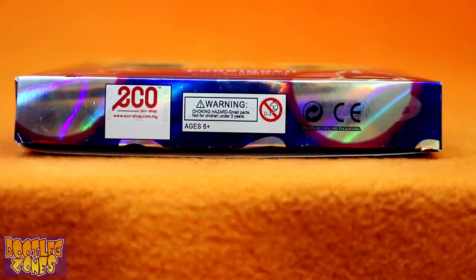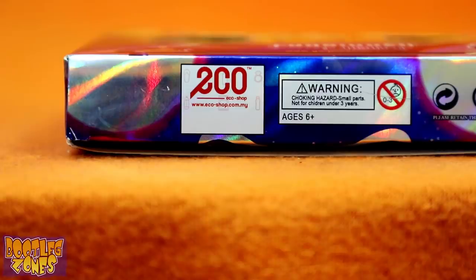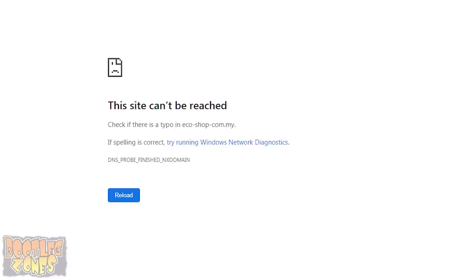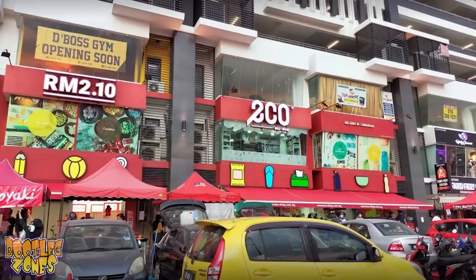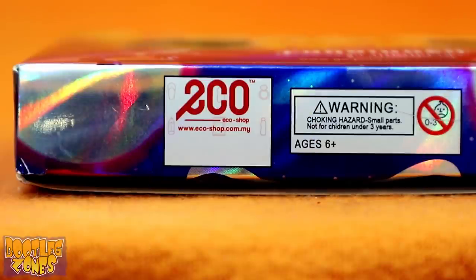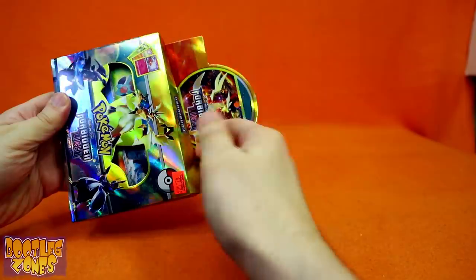The bottom of the box contains one of the most interesting markings — a marking for EcoShop. This exact address they give doesn't actually work, but EcoShop does have a very functional website. Eco is a pretty major department store chain in Malaysia, who apparently also sells bootleg Pokémon cards. But bootlegs from Malaysia isn't exactly a super shocking thing.